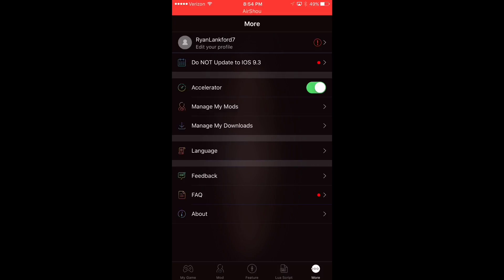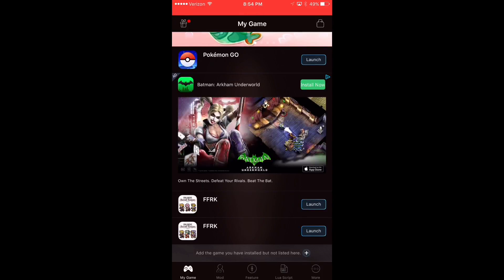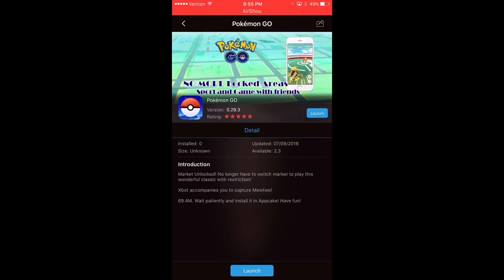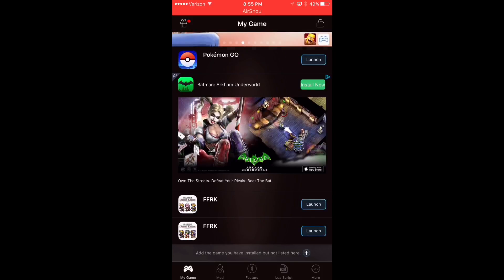Under the more section, you can actually toggle on the accelerator, and the accelerator is what allows you to make the games go a lot faster. That's pretty much Xmod in a nutshell. There are tons of games you can use with Xmod — like Clash of Clans, where you can search for specific towns and clans that have a certain amount of gold or a certain townhouse level. There are just tons and tons of tweaks, so check to see which tweaks your game may have. For example, Pokemon Go is on there too, though I'm not entirely sure what it does. Most games will have more than just a couple of features — they'll have a long list of tweaks you can install.